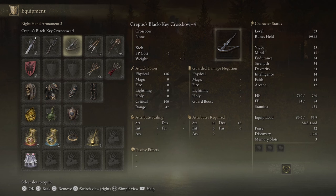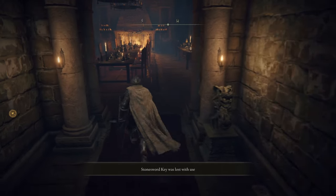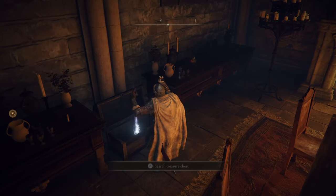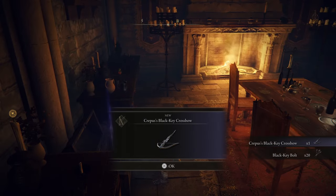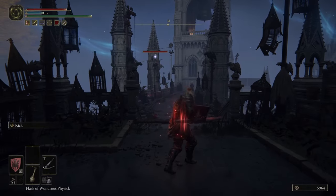Now we come to range. I prefer to use this crossbow right here. This crossbow is very easy to get from the Fog Gate at the Round Table — you just have to open it, there's a chest in there, and it's right there. I don't really use the crossbow too much for damage; it's much more of a lure to get enemies to actually get out of their spots.